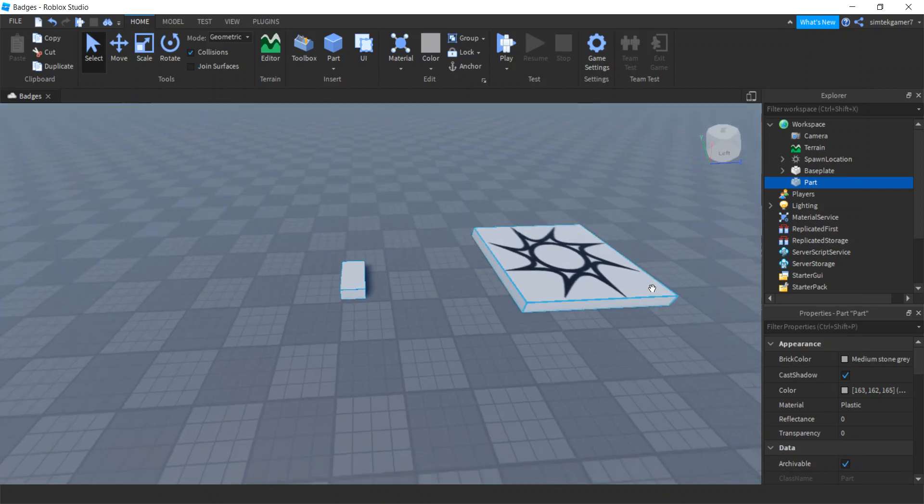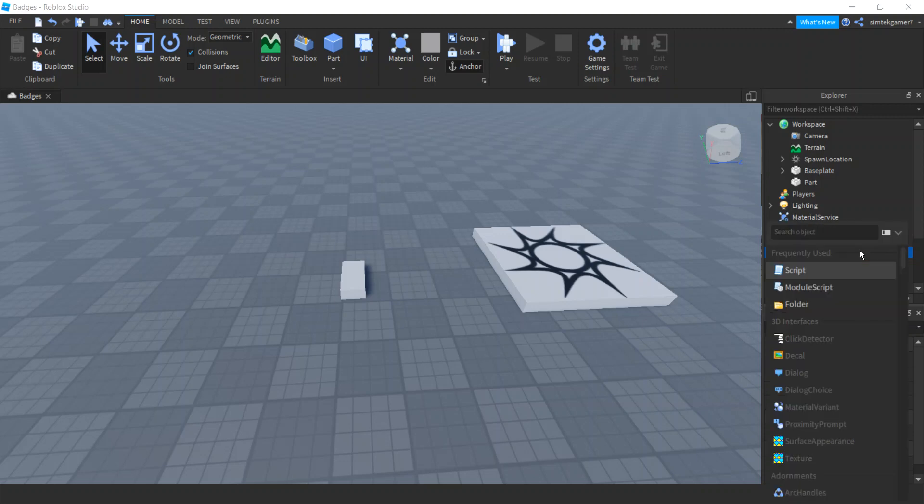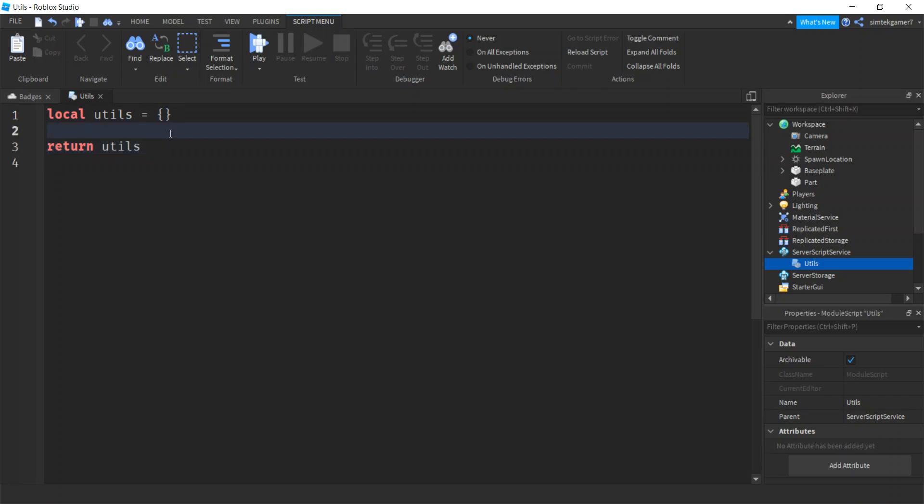Now let's go to our game. We're going to add a ModuleScript to ServerScriptService and call the badge code from other scripts. Hit the plus sign on ServerScriptService, add a ModuleScript, and call it 'utils'. Inside, instead of 'module', rename the return table to 'utils' as well — this name must match.